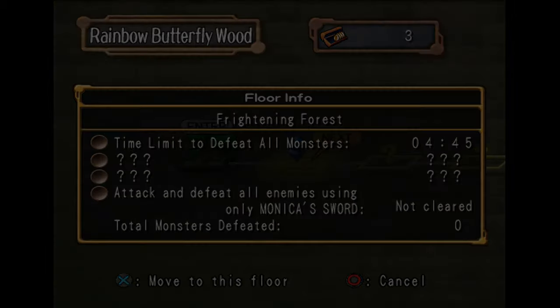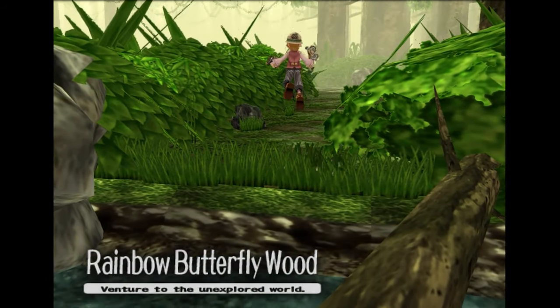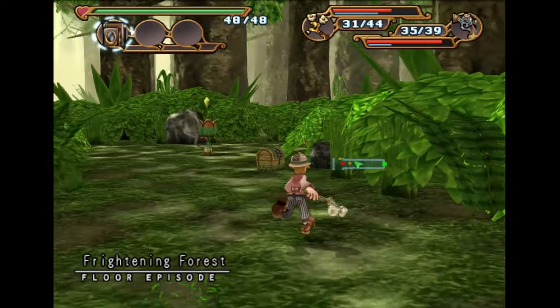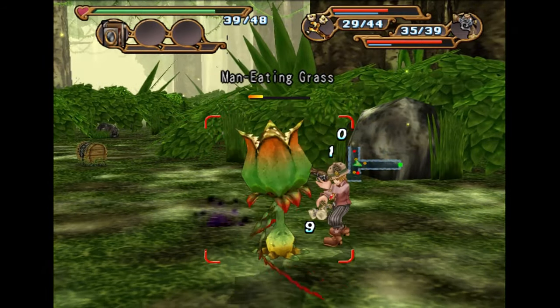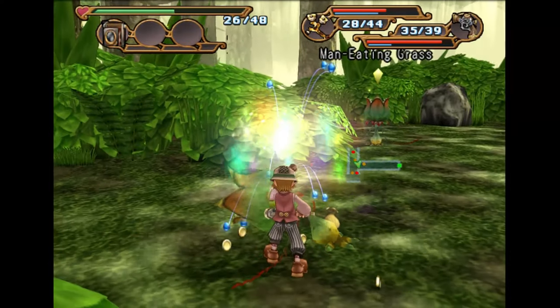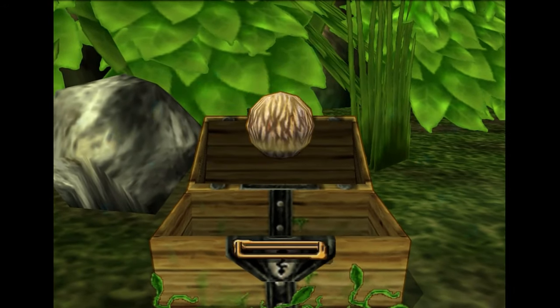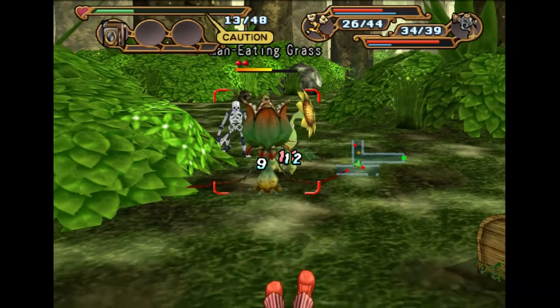Frightening Forest. I'm actually going to pretty much avoid using Monica right now, simply because one of the followers we need to get a little bit later in this chapter requires her to build up a specific sword up a couple levels. So there isn't really a reason to level up her current sword right now, simply because we're going to get a new one really soon anyway. We need to level up Max's gun a little bit too, but some of these enemies are very strong against Max just in general.